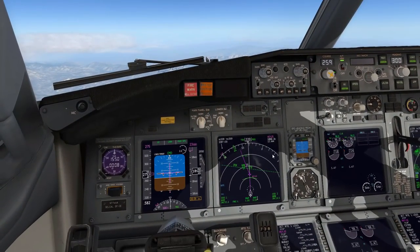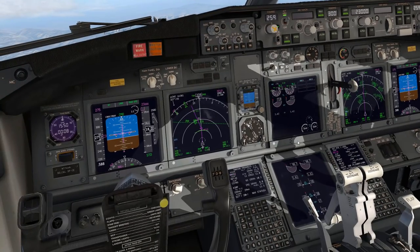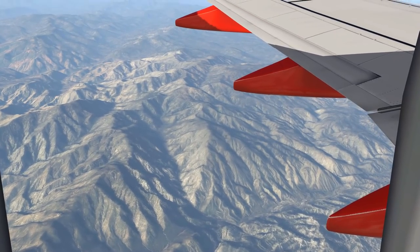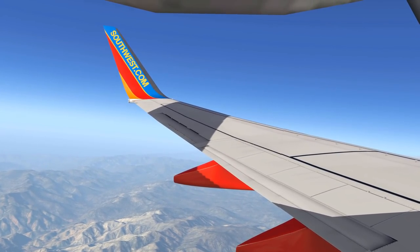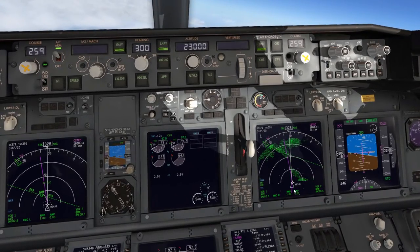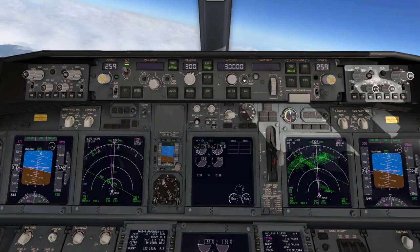We have passed our transition altitude at 18,000 feet, setting standard barometric pressure. Now we have reached FL230 at the HAIYO waypoint so assuming we have been cleared to our cruise flight level 300.